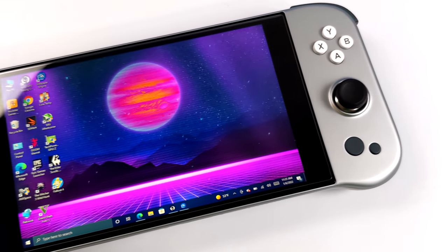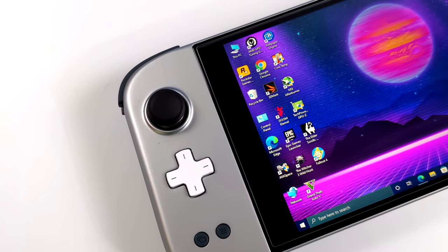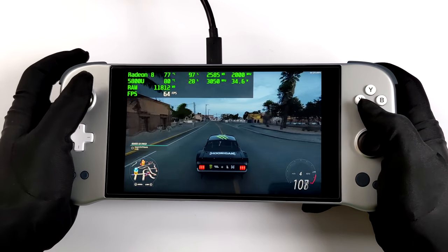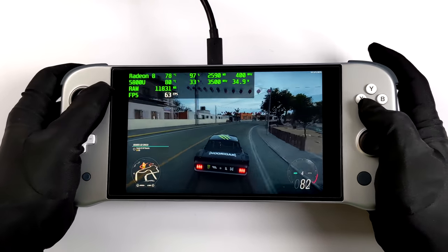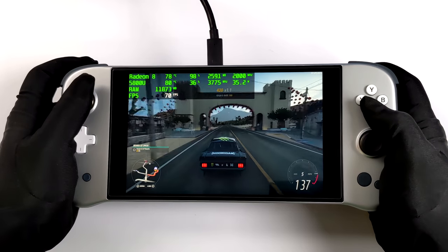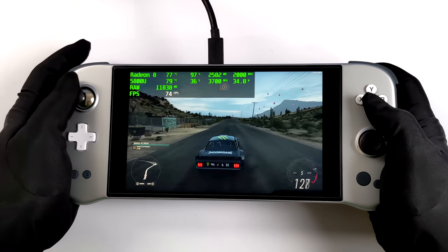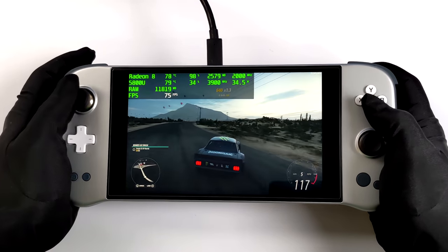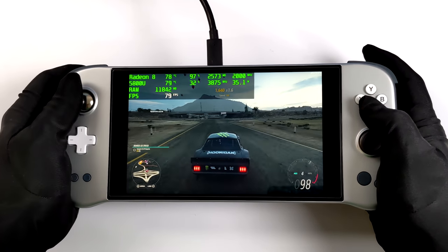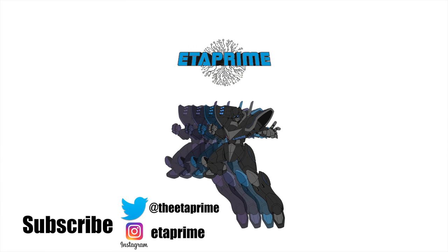In the end, emulation on the Aya Neo Next delivered really good performance as expected. Compared to the Aya Neo Pro with the 4800U, the 5800U's Zen 3 architecture gives a solid clock-for-clock uplift over the older 4000 series chips. If you're interested in PC gaming performance and benchmarks, I'll leave links in the description. That wraps up the emulation video — thanks for watching, and if you have any questions let me know in the comments below!